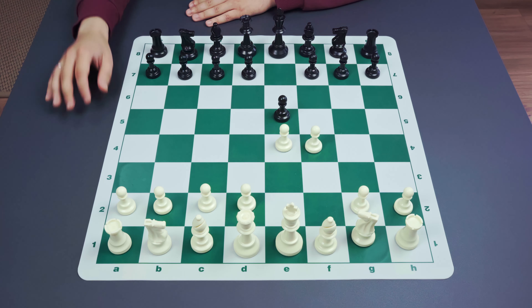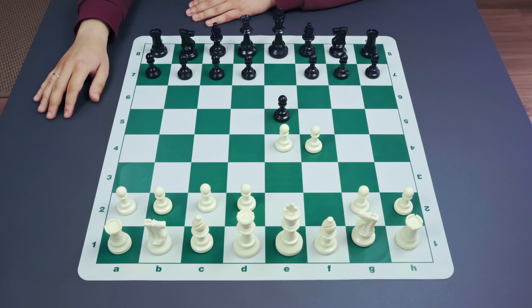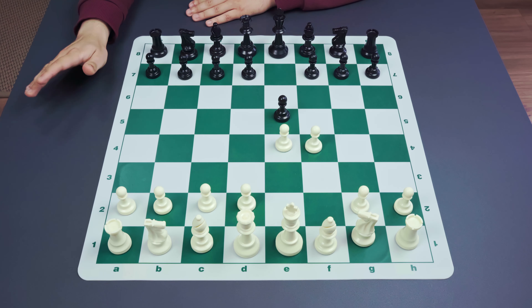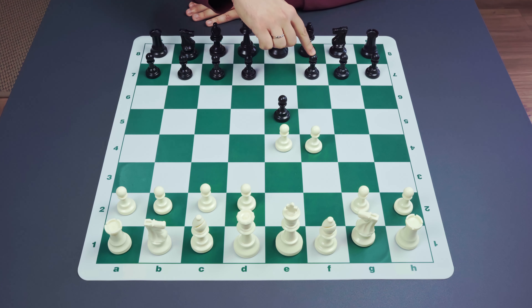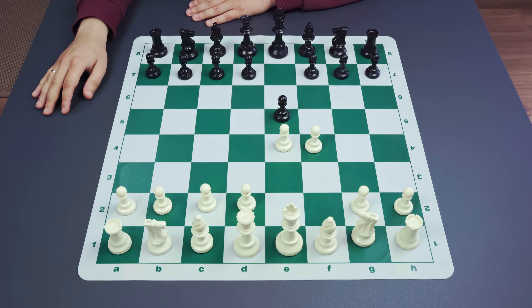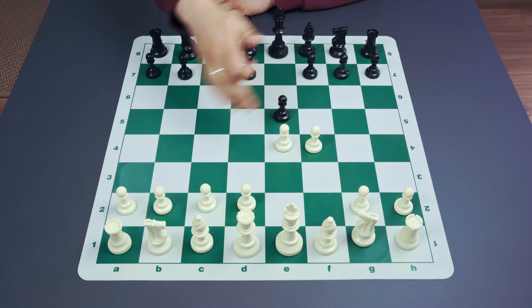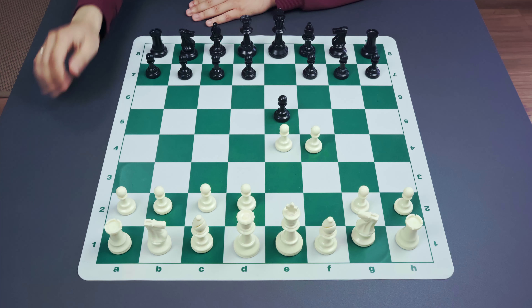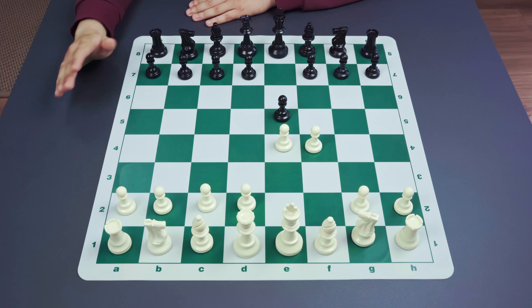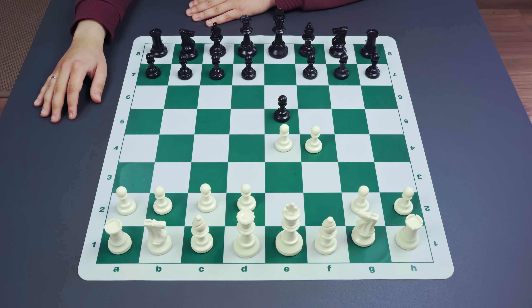Another idea after f4 is that the f-file almost inevitably gets opened. This means that f7 — the most vulnerable point in openings starting with e4 and e5 — will be attacked not only by the bishop and potentially the knight, but also by the rook after castling or simply moving the rook to f1. Black has to take that into account.